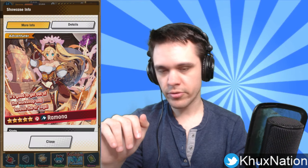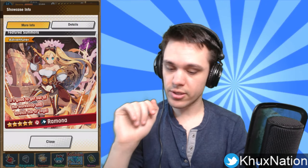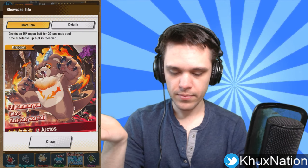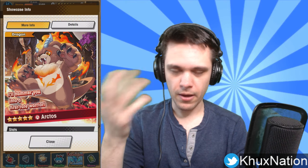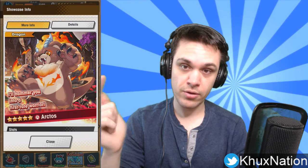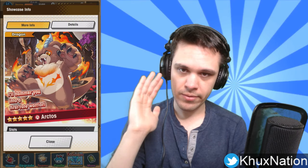That's it for today, guys. I just wanted to quickly go over the new units that came out in Dragalia Lost. In my opinion, Rena is the best, Ramona is still really good if you happen to get her, and Arctos is pretty good — nothing too fancy but solid. If you enjoyed the video, please leave a like, subscribe, and hit that bell button. Let me know your thoughts in the comments down below. My name is Brian and I'll see you guys in the next video — peace!